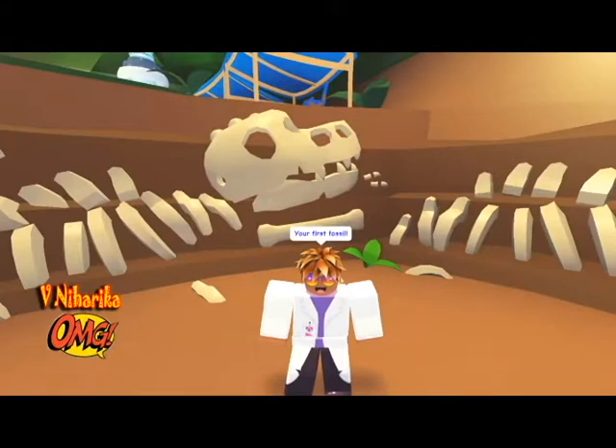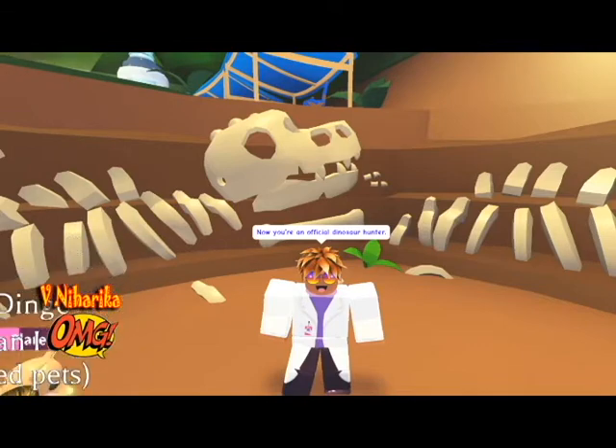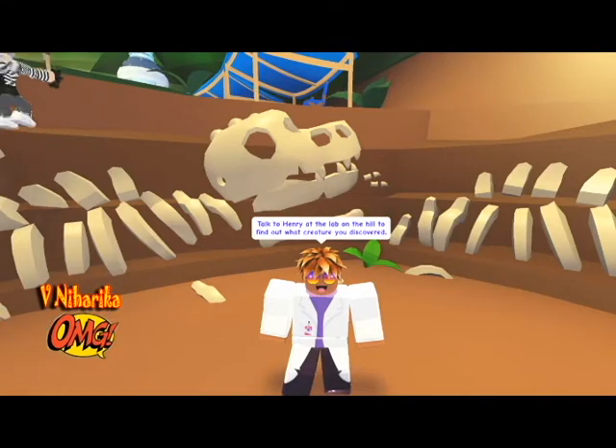First fossil! Okay, now you're an official dinosaur hunter. Oh my gosh guys, we're dinosaur hunters! It says: talk to Henry at the lab on the hill to find out what creature you discovered.